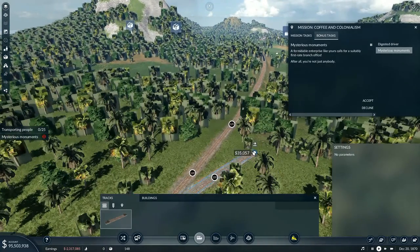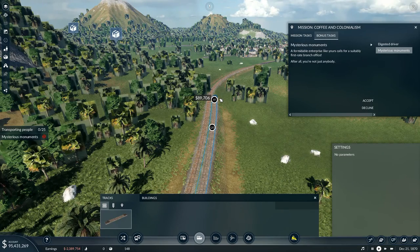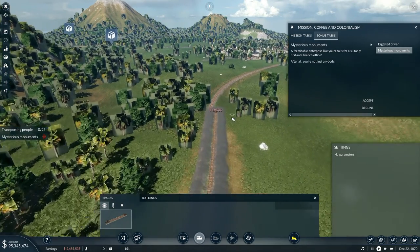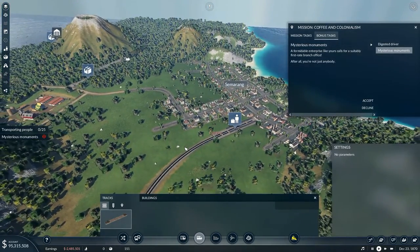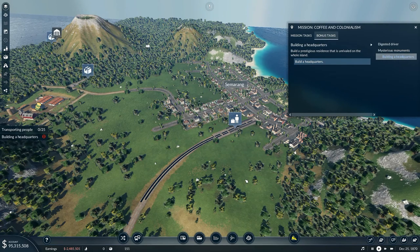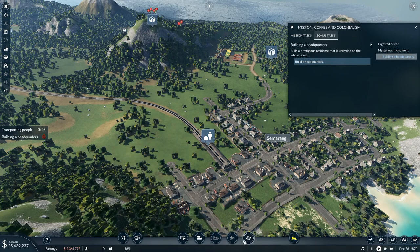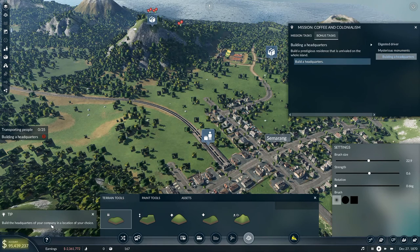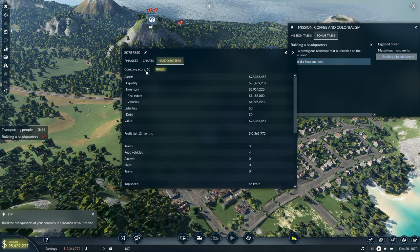A formidable enterprise like yours calls for a suitably first-rate branch office — after all, you're not just anybody. Mysterious monuments — let me just finish connecting up this track before I accept that. I've now got two tracks all the way through which means we can put two trains on that one. Build a prestigious residence that is unrivaled on the whole island. We've got to build a headquarters — right, how do we build a headquarters? This is a new one to me. Company score 10 — build.